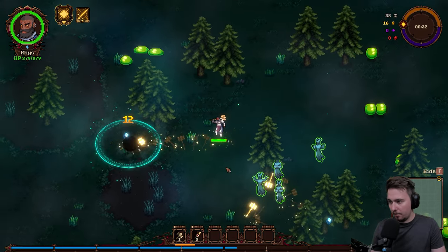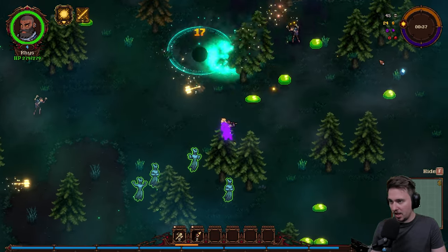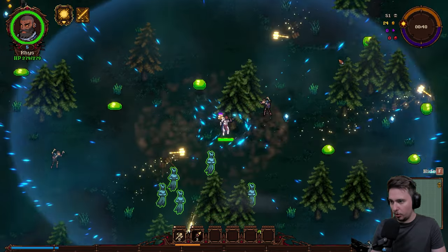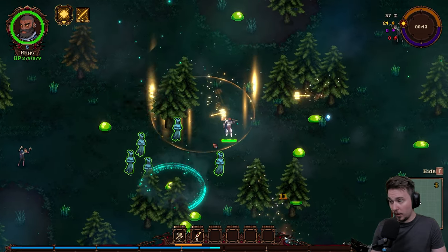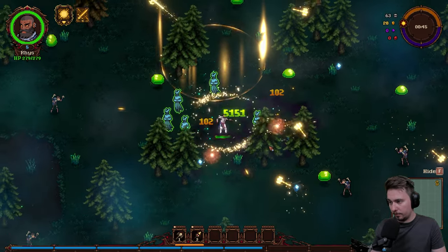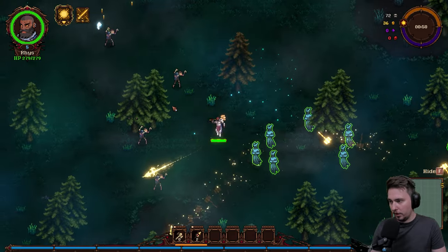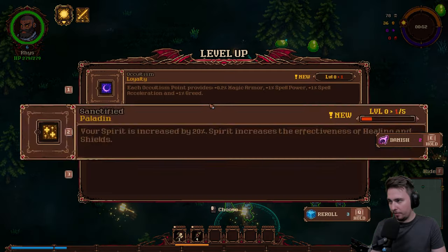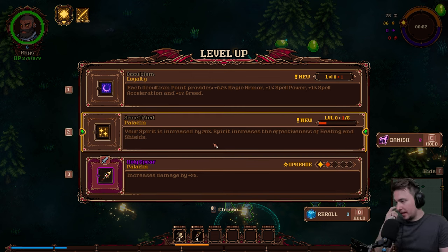Look at how much damage I'm doing — Paladin, glorious! Another level-up: whenever an ally joins you, power increases. We got quite a lot of allies, so why not? We've got only two weapons now but we should be fine. Paladin option: increase damage by 25, or Sanctified Paladin — your Spirit increased by 20%, and Spirit increases the effectiveness of healing and shields.